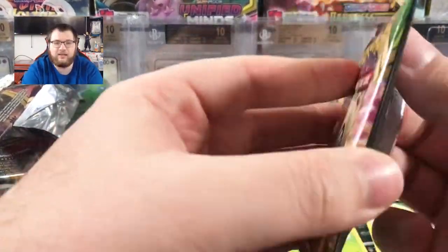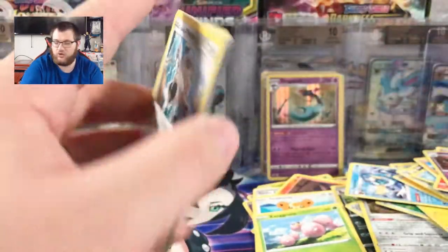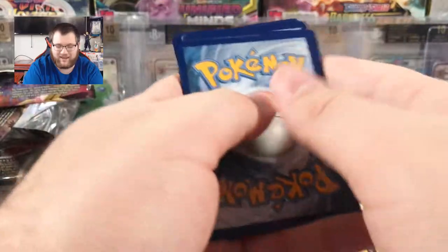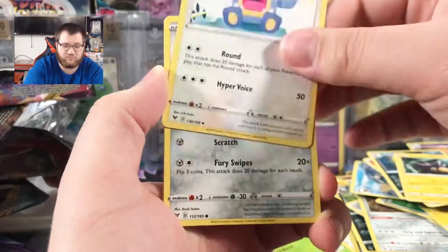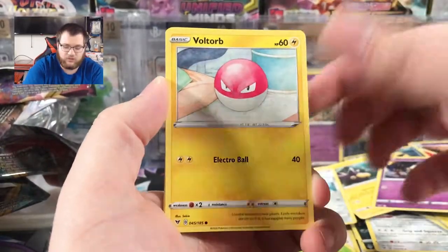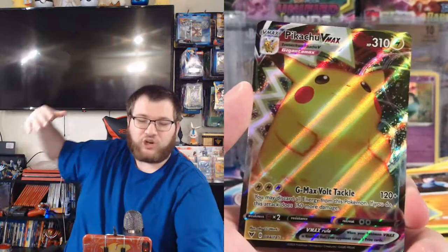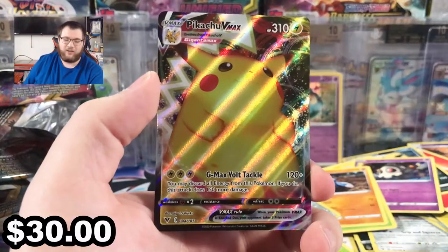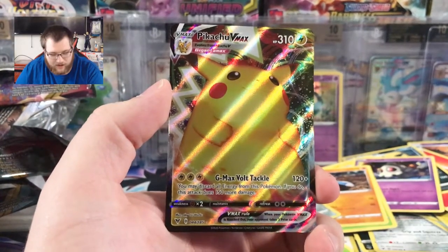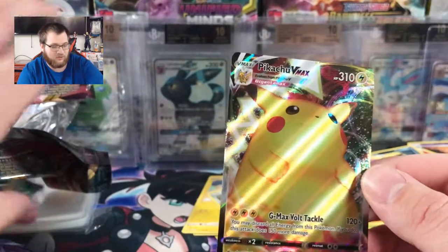We have one more Vivid Voltage pack. Odds are we aren't going to pull anything good, but you never know — this could contain the ultimate last pack magic with the Rainbow Rare Pikachu. We'll find out in about 30 seconds. Cards: Fire Energy, Galarian Meowth, Duskull, Voltorb, Weedle, Drillbur, Reverse Galarian Stunfisk — Pikachu VMAX full art! This is actually the fourth time I've hit this card. We got some last pack magic — not the rainbow one, but one we will take as an awesome hit. I will double sleeve this bad boy, though it is really badly off center.